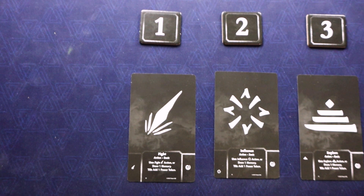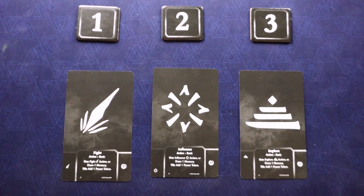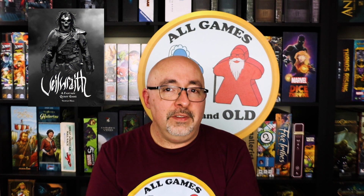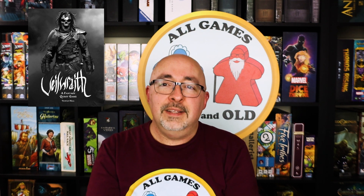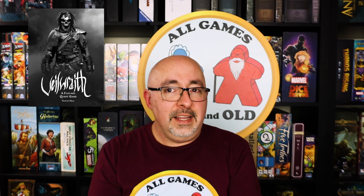You have three basic skills: explore, fight, and influence. You place cards with those skills beneath slots numbered one, two, or three in front of you, and that number determines how powerful that skill is when you use it. When you use the skill in slot three, at the end of your turn you move it to slot one and the others move up — similar to Ark Nova, where your most recently used card becomes weaker. You can also play cards from your hand to boost those skills.